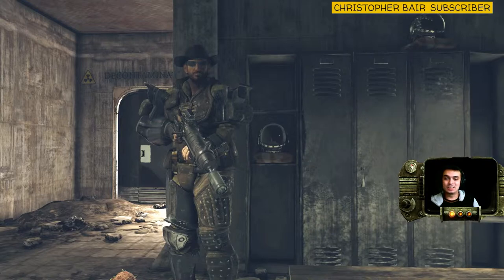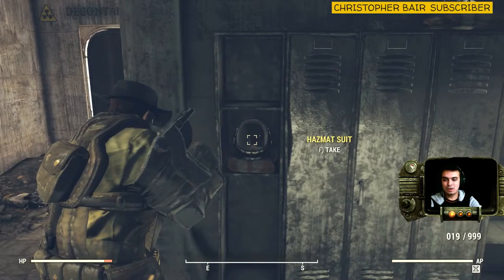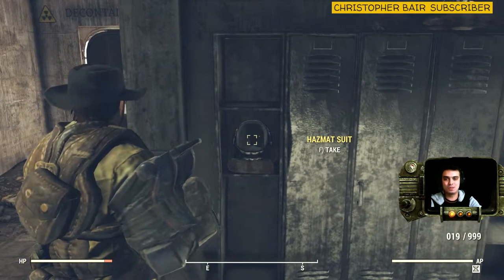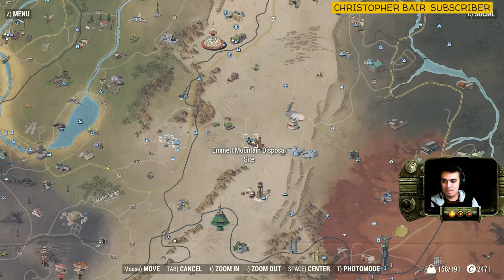So guys, the location of this hazmat suit — first of all, you'll find it right here. If you come here into this location and it's not here, just reload the server. That means someone has picked it up. It's located in the Emmet Mountain Disposal Site, not far away from the White Springs Resort.